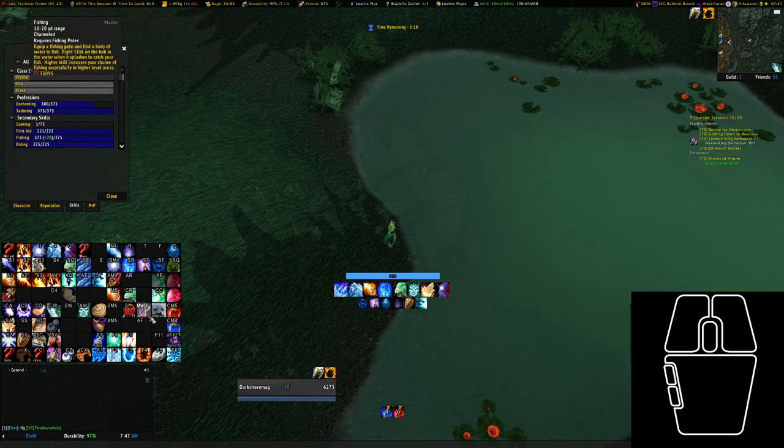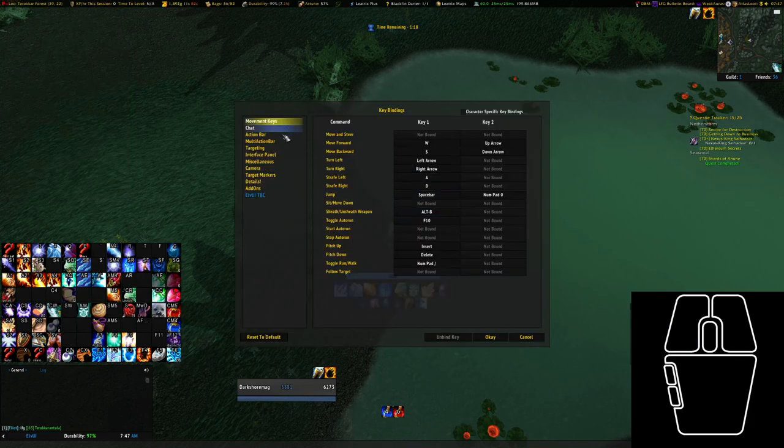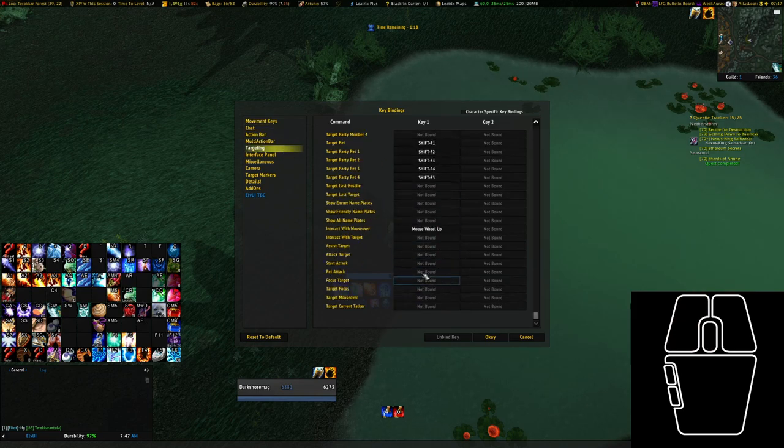I have my fishing ability bound to mousewheel down, and crucially in my key binds — I believe it's under targeting — 'interact with mouseover' is a key bind that you can bind to whatever you want. I have it bound to mousewheel up.